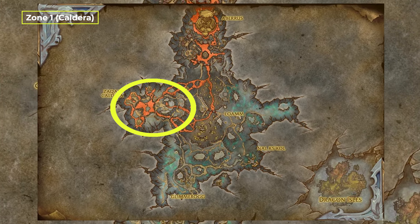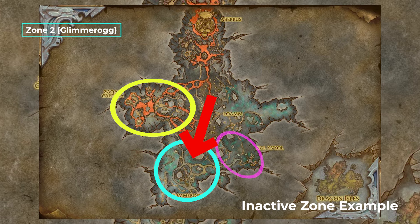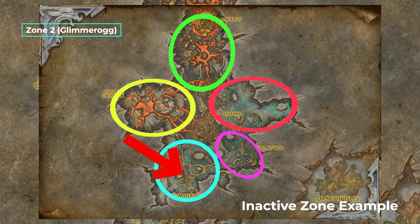The zones rotate counterclockwise for which zone is inactive for the day. For example, zone 2 is Glimmerog, then tomorrow it'll be Nalka Skull, then Loom, and then Avaros before it goes back to Glimmerog.